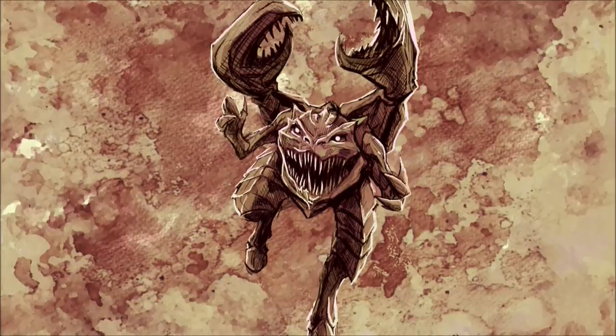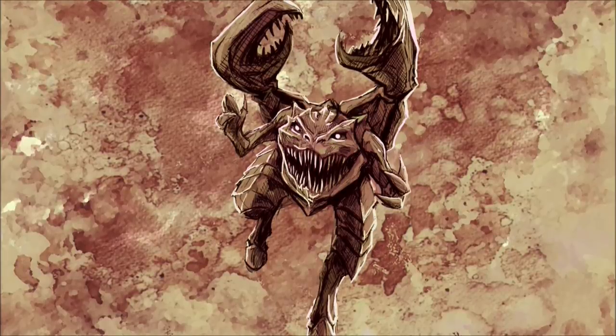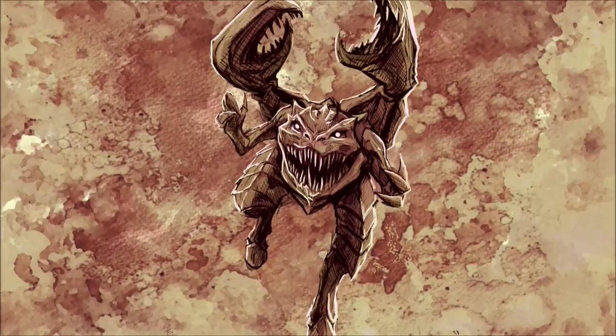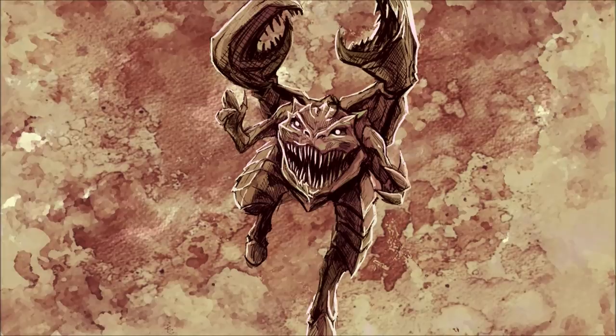Once prey has been tackled to the ground, the Snapper will tear its victim apart with its multiple limbs before feasting. While this hunting tactic proves to be highly successful against prey that is easily startled, it proves less successful against those organisms that are more prone to stand and fight.